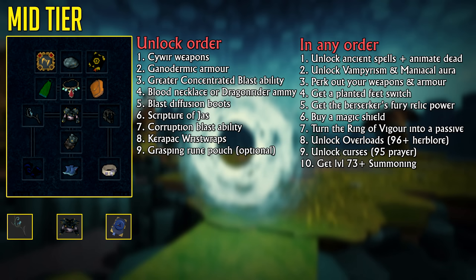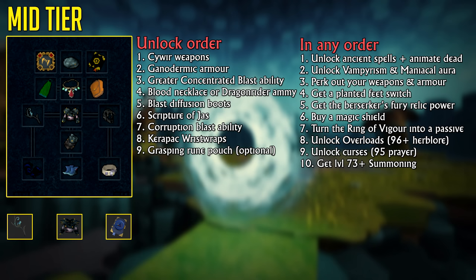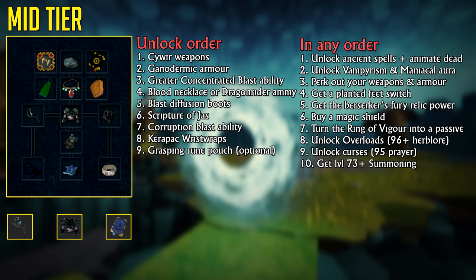The Berserker's Fury Relic Power, which requires level 56 Archaeology, is another very good upgrade for about 18 million GP, giving you up to 5.5% more damage the lower your health is. Getting a high-tier shield like a Chaotic Shield or Merciless Kiteshield is also recommended because it allows you to heal more from the Resonance Ability. The Ring of Vigor can be turned into a Passive by completing the Extinction Quest, allowing you to camp a different ring — like the Asylum Surgeon's Ring — without needing to switch. Unlocking Overloads, Curses, and getting a higher Summoning level for Combat Familiars and a Beast of Burden is also recommended.